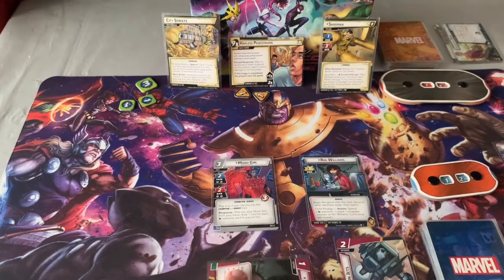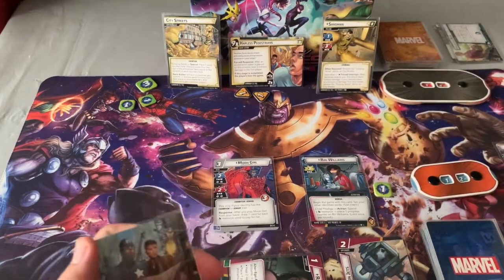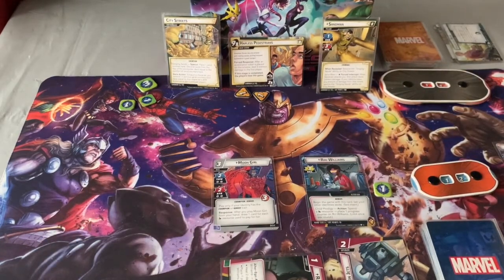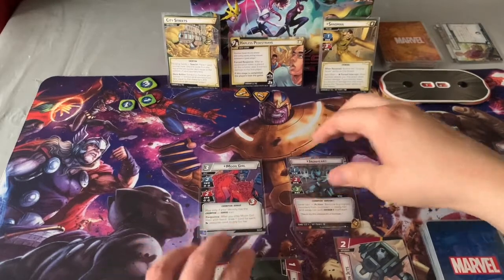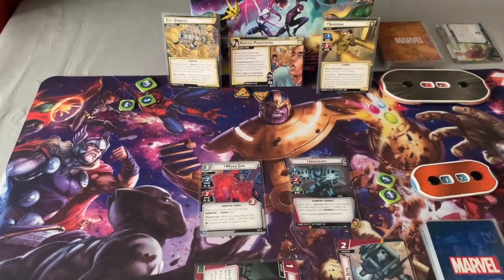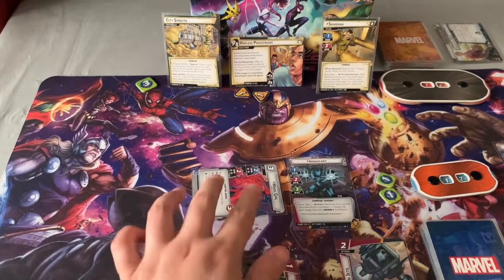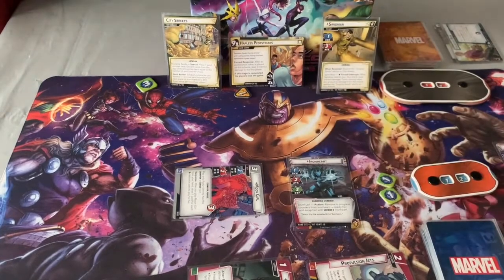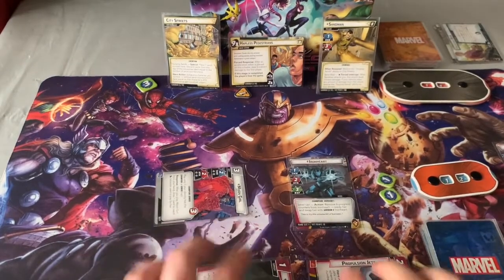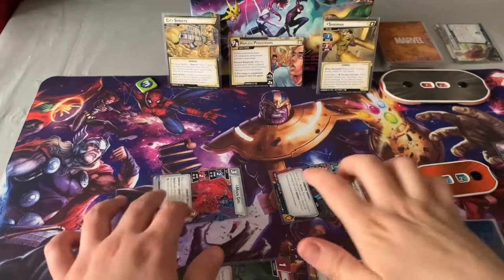I'm going to play Photon Beam for Ronnie Williams, then exhaust her to put a counter on Ironheart. I'll discard the basic card since I don't need it — not enough resources. Then we flip her over to alter ego, exhaust Moon Girl to remove counters from the scheme — it doesn't cost anything — and exhaust Propulsion Jets to move one threat from there. Only one because I'm at stage one. That's gone. I'll keep the scheme nice and low so I can go to alter ego often. End of my turn.